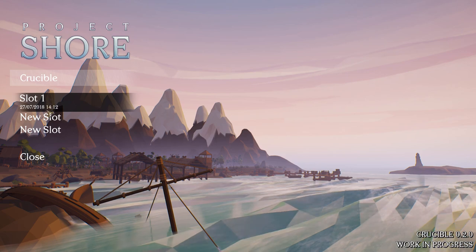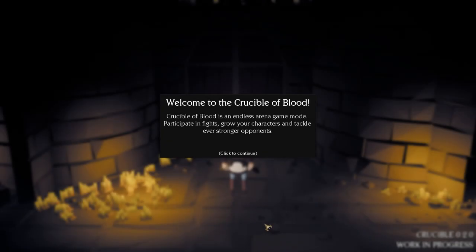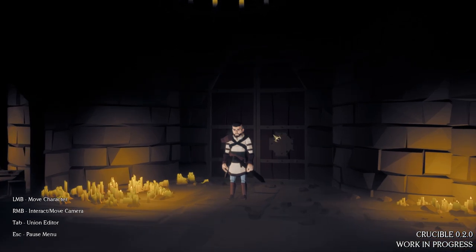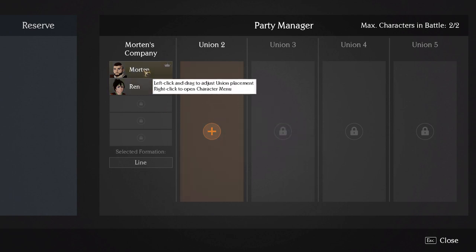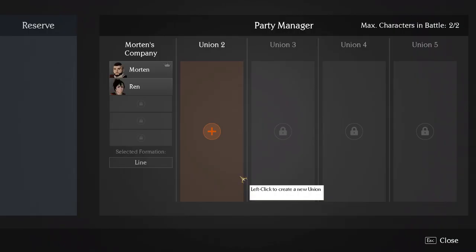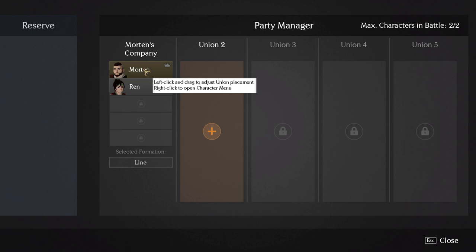Let's start off a new game so I can show you some more advanced stuff. Welcome to the Crucible of Blood — this is an endless arena game mode, one of multiple modes planned, where you participate in fights, grow your character, and tackle stronger opponents. This is your starting character. If I press the Tab key, you can see I actually have two characters. That single character is just representative of your party, and here I have Morton and Ren, with Morton as the current party leader.